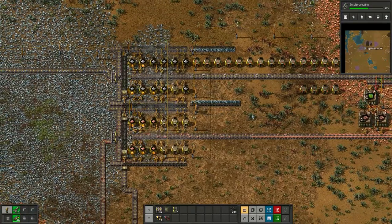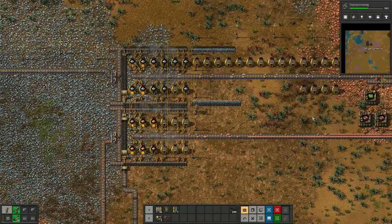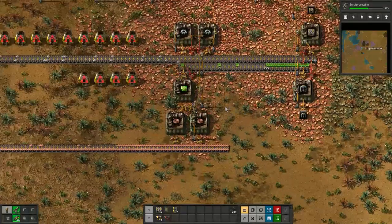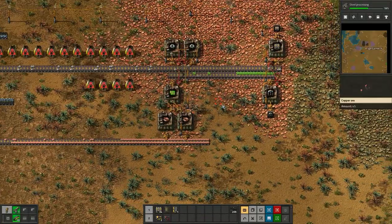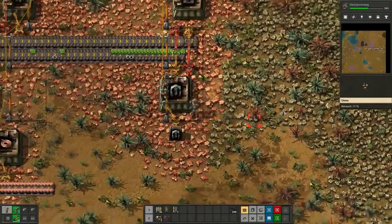It's a great idea to have your furnaces in a configuration like this, with outputs like that, because it leaves a perfect gap for electronic circuits to be made with ease and without any trouble. Then you have a dedicated belt with gears and electronic circuits.